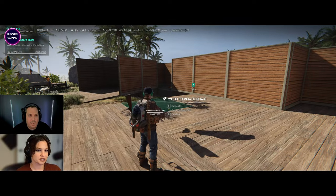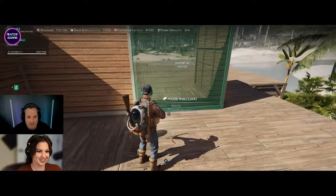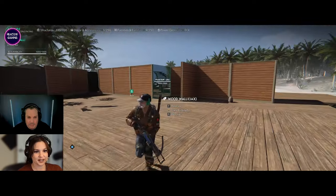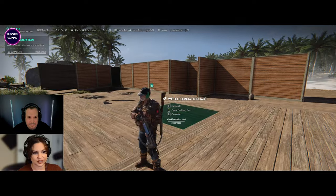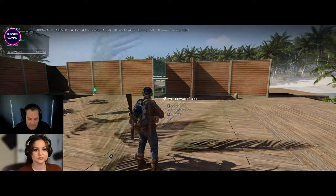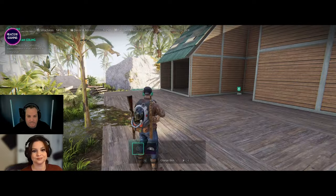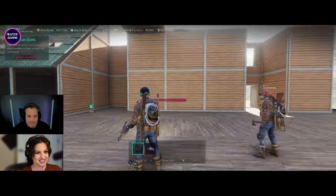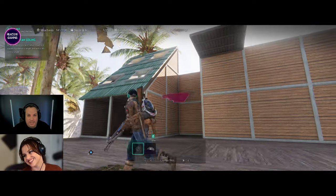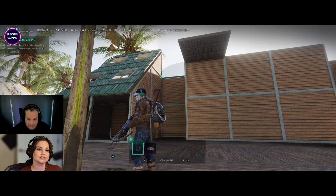I threw some logs out here if you need them — I was going to go chop some more. I don't know how much I need but I think it's going to be more stone. We redid the foundation because the whole tri-foundation approach just didn't marry up the way I wanted. I don't know how you feel about this roof — this massive angle on the roof — but we haven't finished the rest so it's hard to really judge.